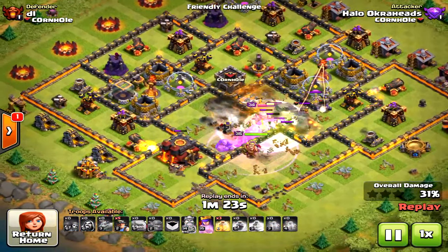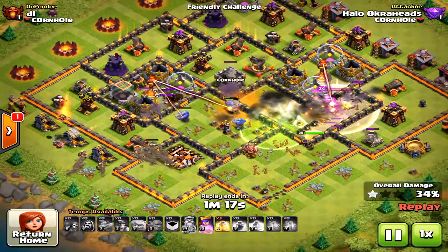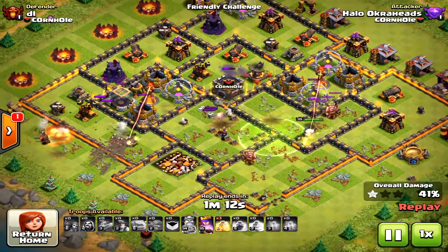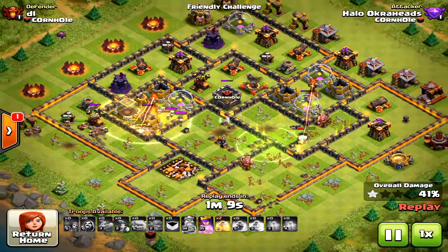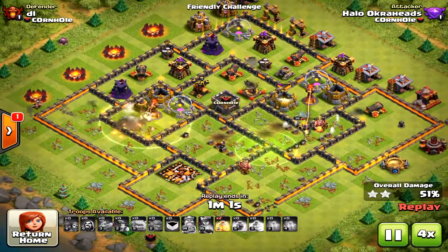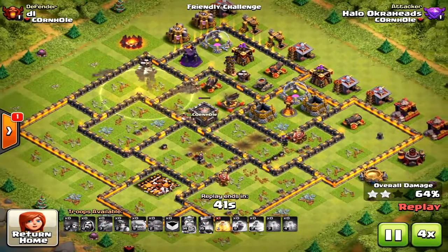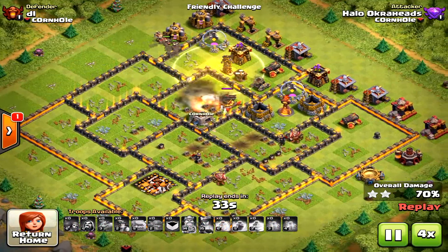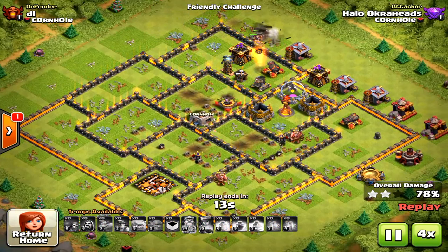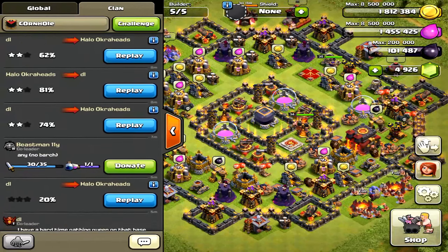I'm bringing in some miners toward the south, splitting them up to path them toward that other inferno tower. In the next video I'll show my three-star attack - my bowlers and king would have taken down that eastern inferno tower with a better jump spell. Look how much better this attack was compared to the first one when I went in directly toward the inferno tower - I almost three-starred this base.